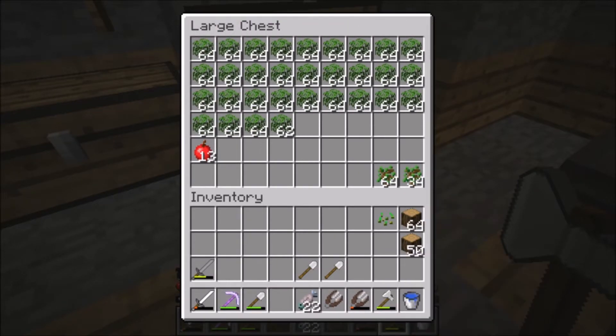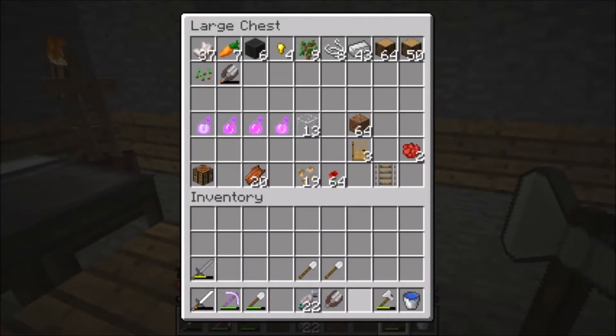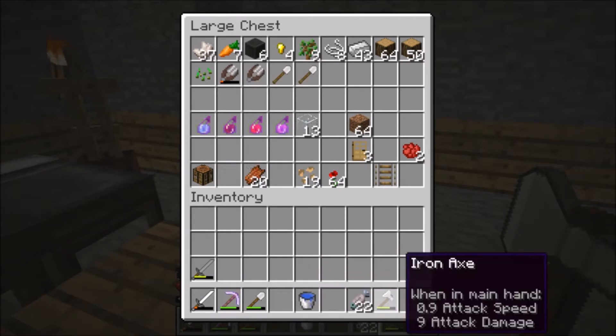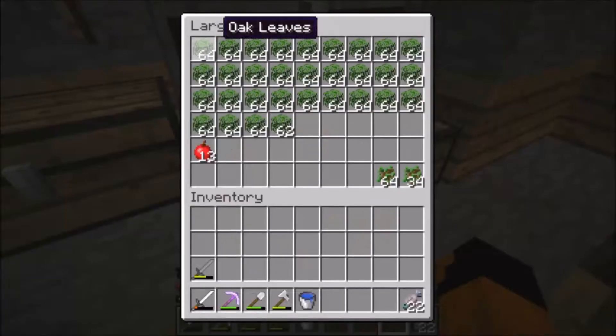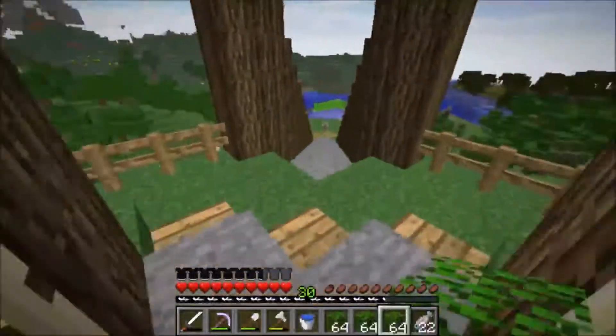Half a chest full of that. So what we're going to do, we're going to go ahead and find one chest that doesn't really have anything in there. We'll leave the shears in there. We need the food, we need the axe, the water buckets — it's good to have. And we're just going to grab a whole bunch of these. I don't even need this many, actually.